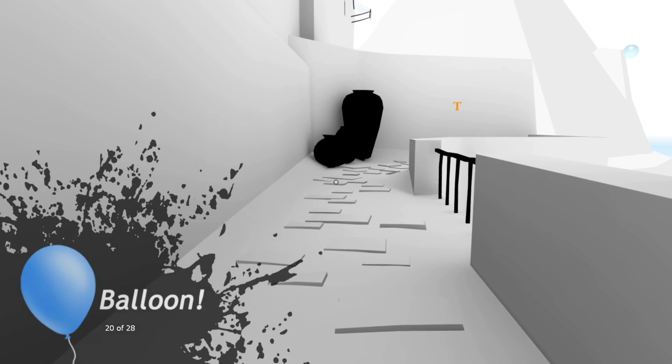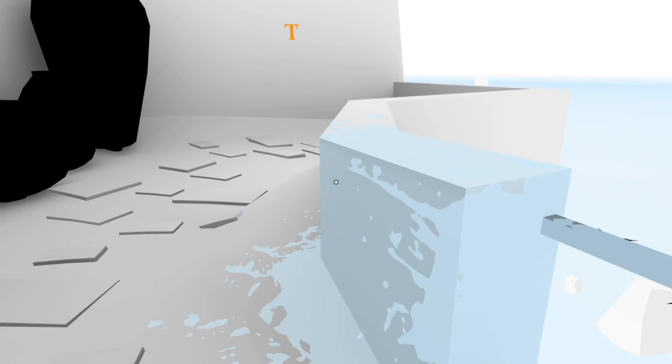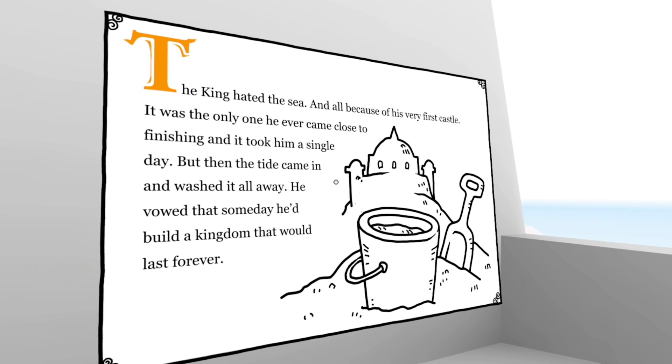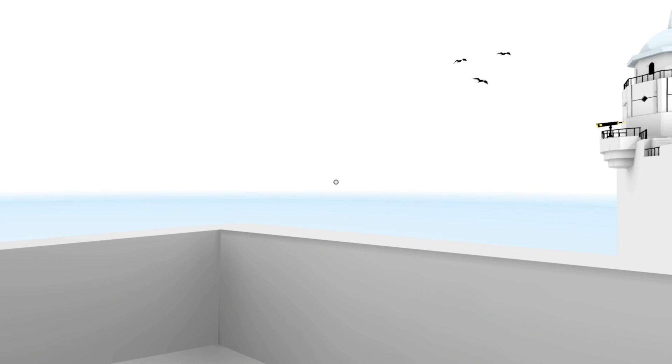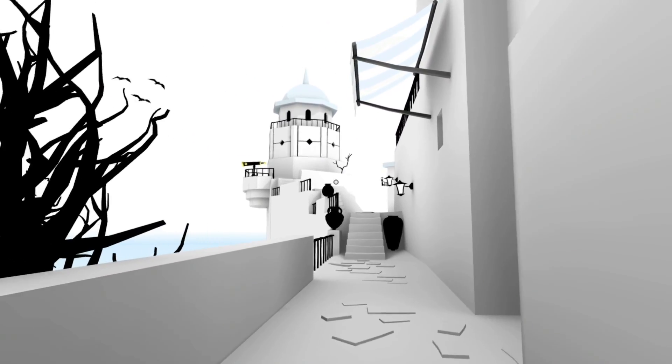First things first, let's snag this balloon right over here - and there's story time as well. This is so pretty. The king hated the sea, and all because of his very first castle - it took him a single day, but then the tide came in and washed it all away. He vowed that someday he'd build a kingdom that would last forever. Yeah, that's kind of impossible. There's like a very dark island over there - there might be a telescope view to it, let's go check that out.